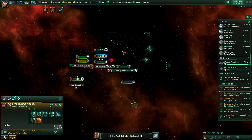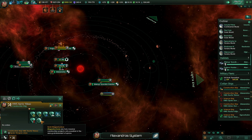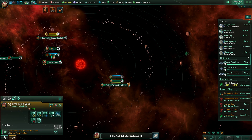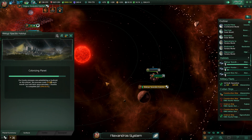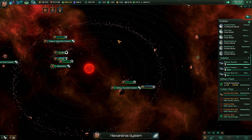Megastructures — habitat. We can still construct two more in this system, so we might as well. Colonization in progress. These are expensive, somewhat. But I'm interested to see how the habitats work out. I mean, assuming that they can produce minerals and energy? There's a good chance that we could do some good stuff with this. We'll find out, I suppose.